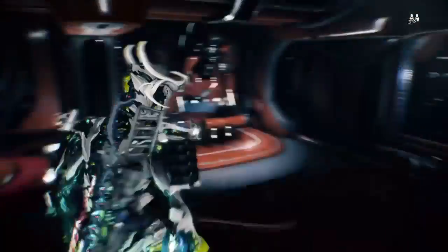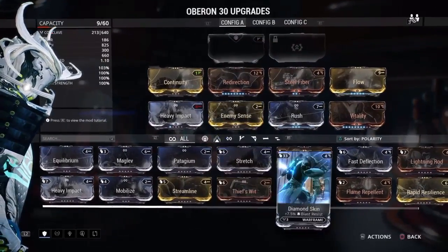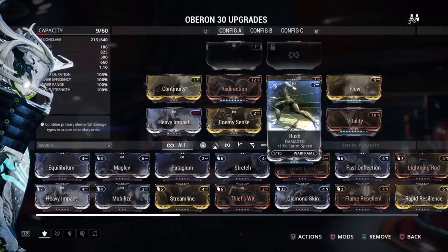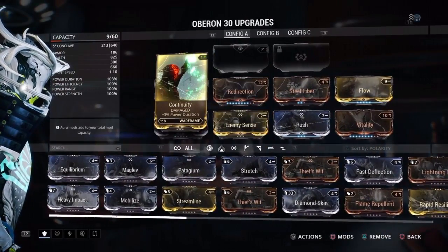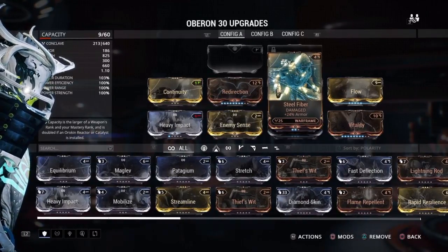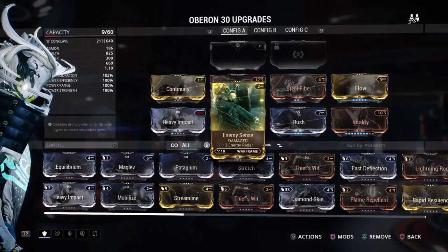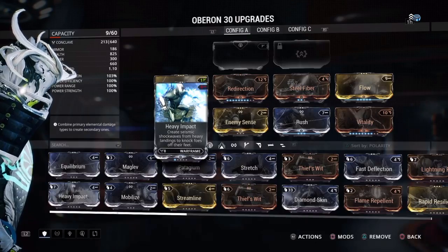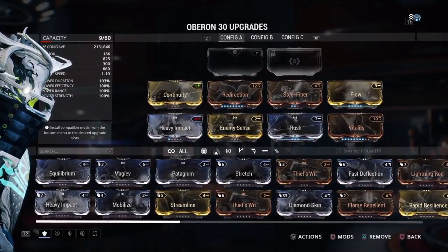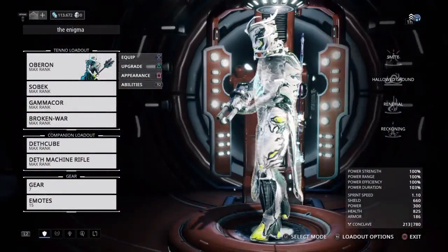Can you show me your Oberon build? Sure! Here's my Oberon build. I know I have lots of other useful stuff but basically I just upgraded what I need. All I need is Redirection and Vitality for my Warframe. I've got a zero-rank Continuity, eight or nine-rank Redirection, rank-two Steel Fiber, max-rank Flow, rank eight or nine Vitality, max-rank Rush, Enemy Sense, and rank-one Hamstring Impact. So you can take a screenshot of that.